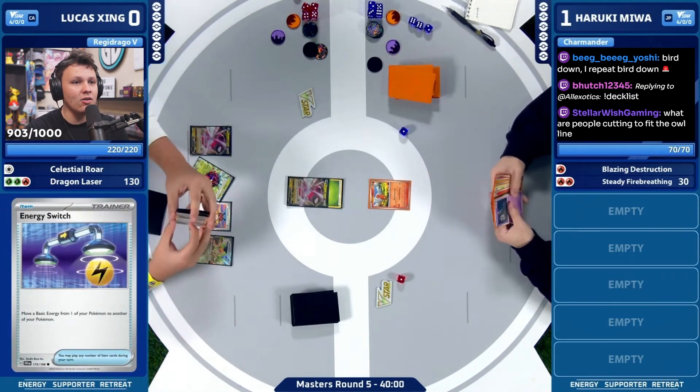I feel like the thought process has to be to attack with Radzard here. We could also see a Counter Catcher KO off the bench. I don't know how many energy are in hand — that's why I was wondering if the Charmander should have been pushed up to put the energy back into the deck. But the Radzard KO here does seem really, really good because then we don't have our Charizard in the active. Force your Stone hasn't been used... has it? It has. Okay, so how could we do it — do we have the play?